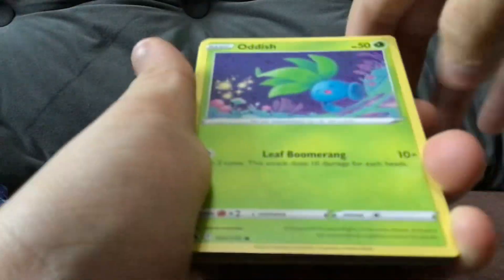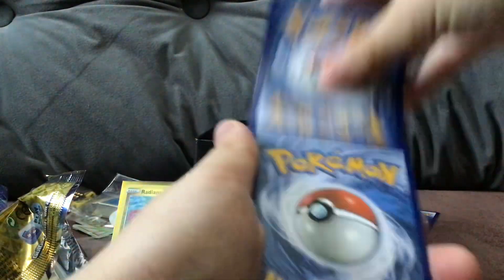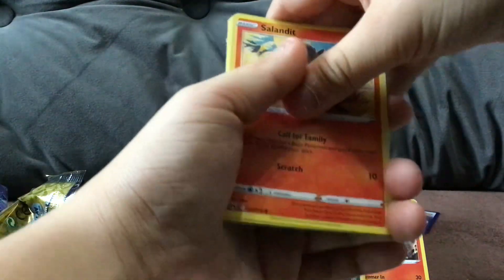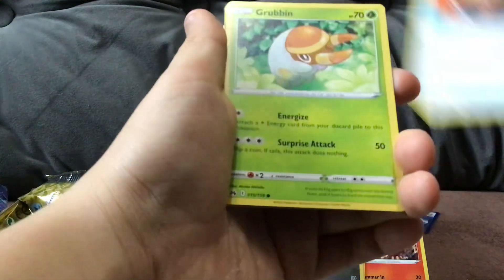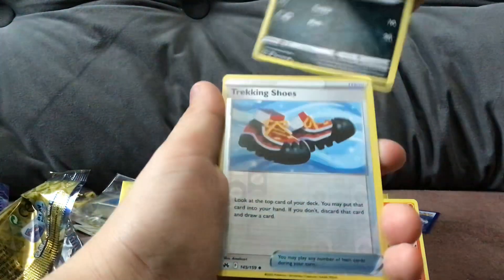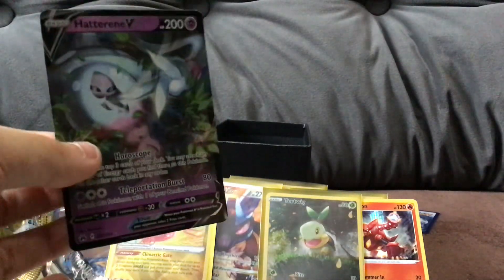Let's beam through this one. I think I see something - let's go! Energy switch, grabbing, Scraggy, tracking shoes, and a Hatchery V. Last one, we're gonna do the pack trick.